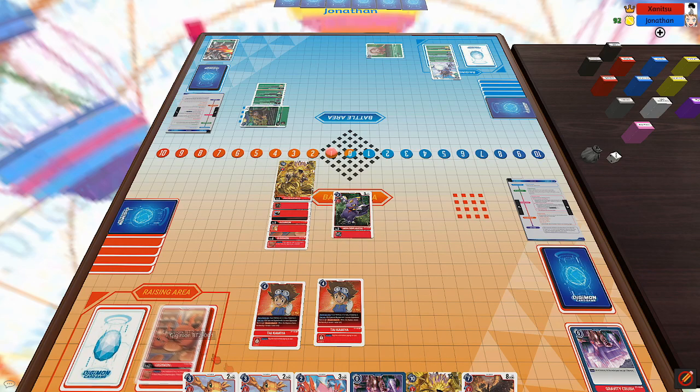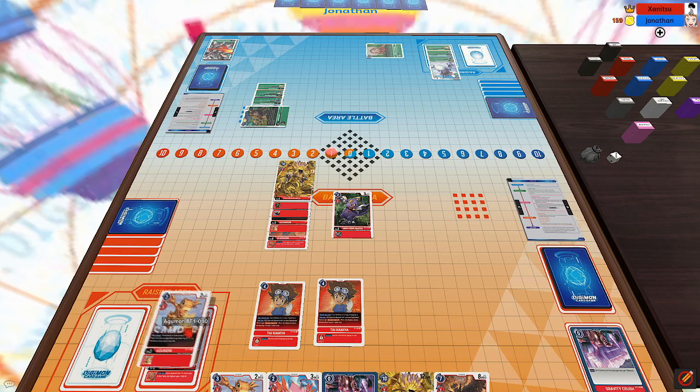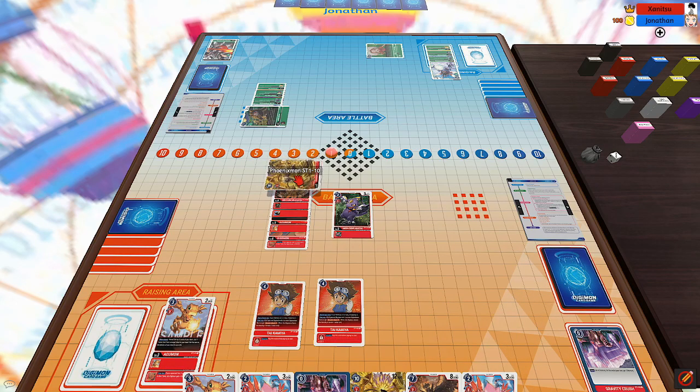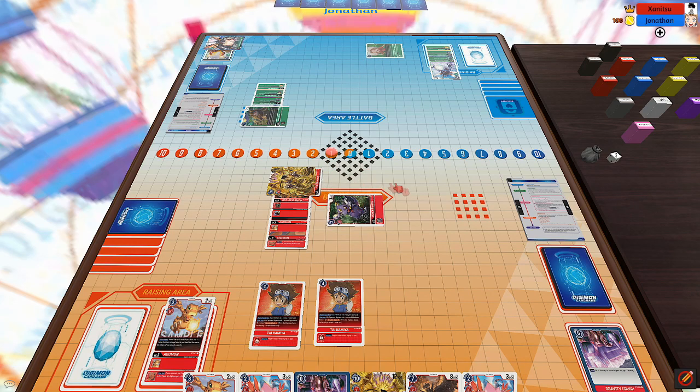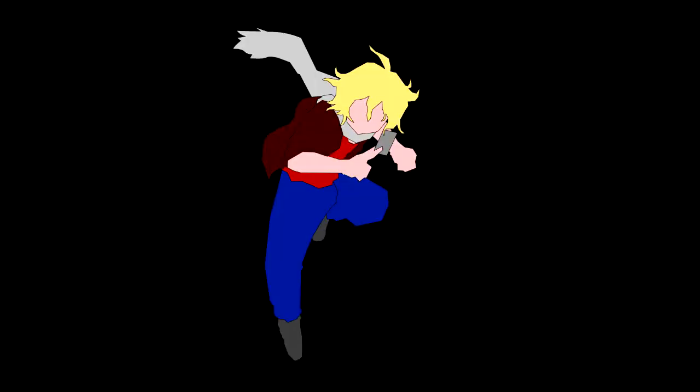Going to my turn, I draw, flip over a Digitama, Digivolve into Aguamon, then swing at his security with security attack plus two — first check, second check, third check — and then swing for game with Monodermon. So that's it for this gameplay session of the week. Feel free to mention any misplays or comment on anything down in the comment section below.